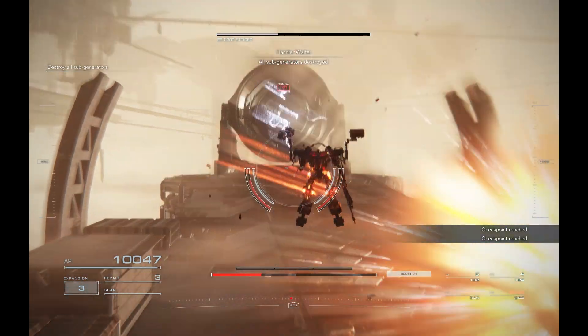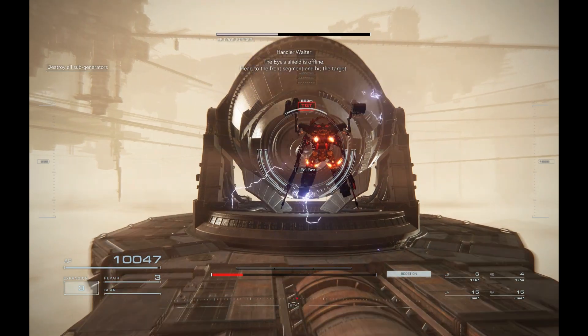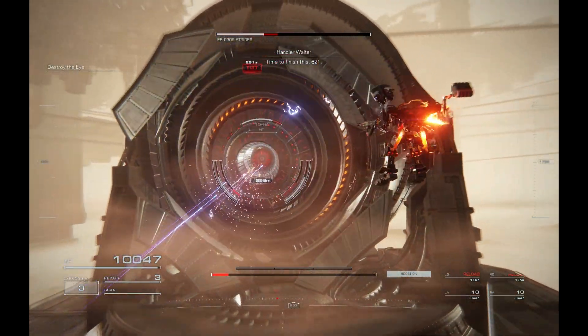All sub-generators destroyed. The ice shield is offline. Head to the front segment and hit the target — now you've got the target in your sights. Time to finish this, 6-2-1.